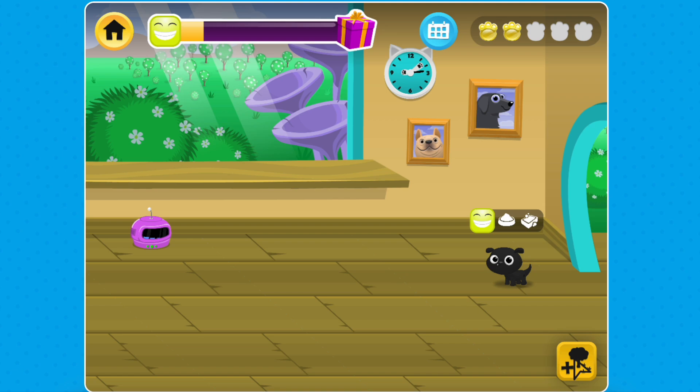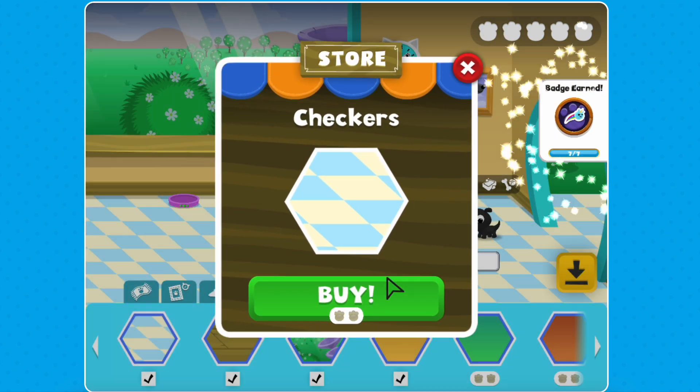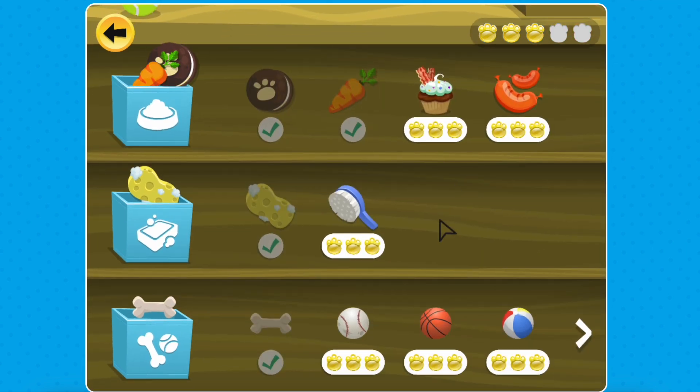Or click on the tree icon to customize and decorate your pet's home. Lastly, you could click on your pet and add more food, cleaning, or toy options.